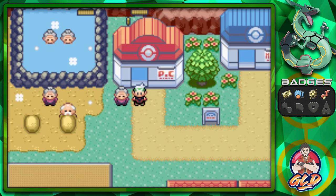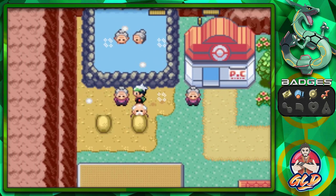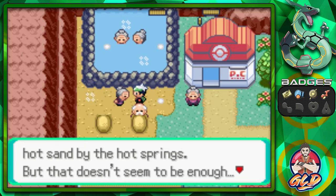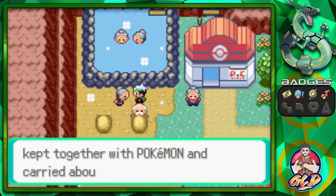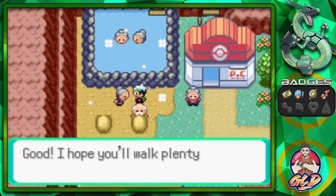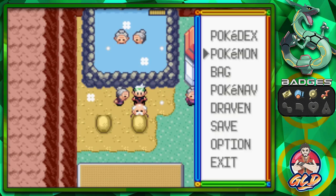First things first, there was a little thing I forgot to show you guys. If you talk to this old lady right here, she says: 'I have here an egg. I hoped to hatch it by covering it in the hot sand by the hot springs, but that doesn't seem to be enough. I've heard it would be best if it were kept together with a Pokemon. You're a trainer, yes — will you take this egg?' Sure, let's go ahead and take this egg. We got ourselves a Poke Egg for the first time.